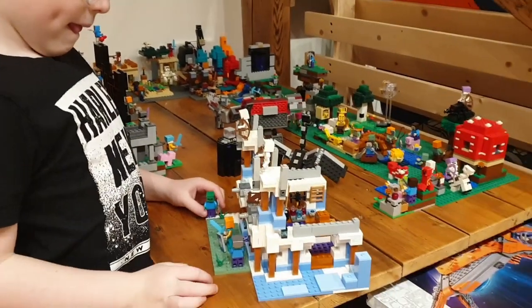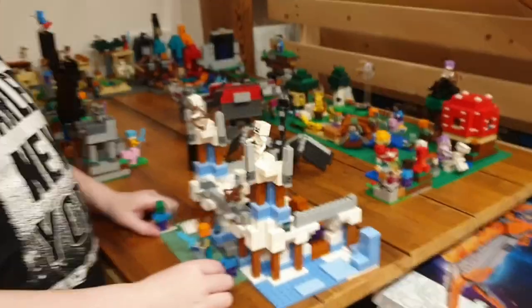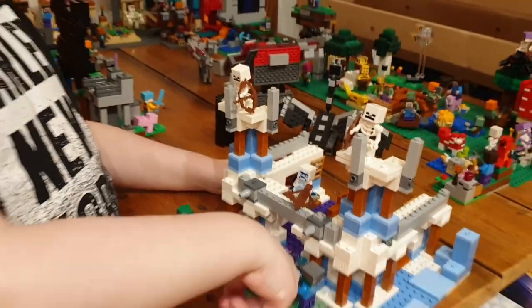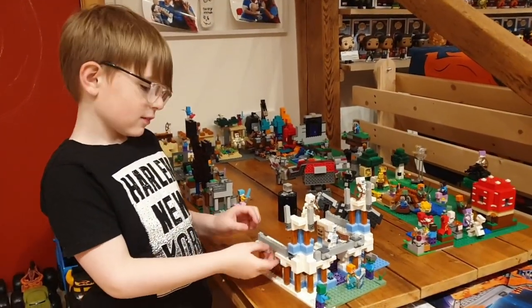Did you enjoy building it, Abel? Yes. Let's have a look — how many minifigures does it have? Six. So it comes with six minifigures. And you have some printed pieces down there, and you did tiles on the floor. Did you enjoy building it? Yeah. Was it complicated? Yes — most of it did fall off, but you managed to get it all sorted.